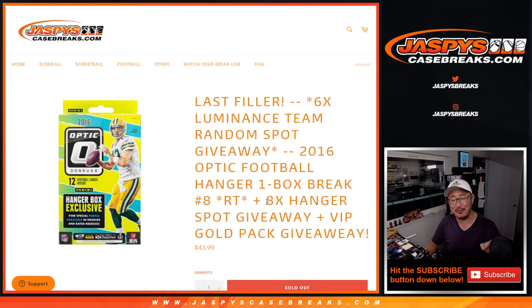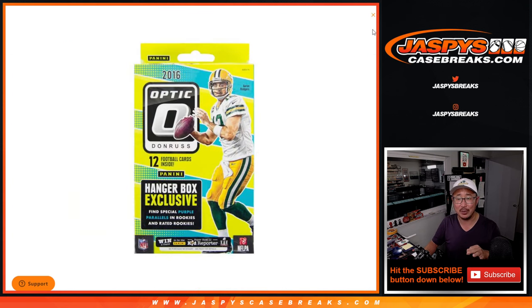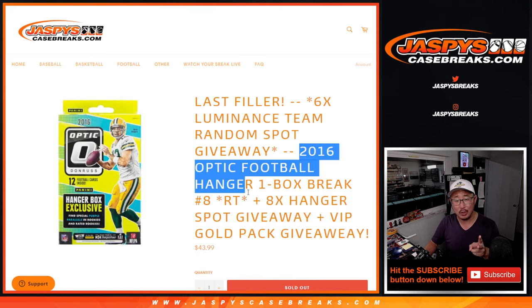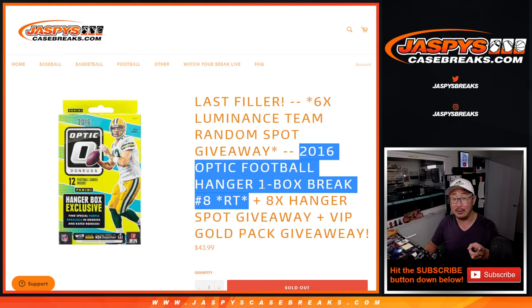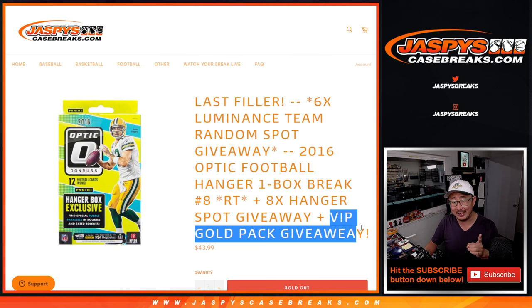There will be three different dice rolls. First of all, we're going to give away eight spots within this hanger box break. The second dice roll will be the break itself — the hanger box. The third and final dice roll will be giving away Luminance Spots and Gold Packs.